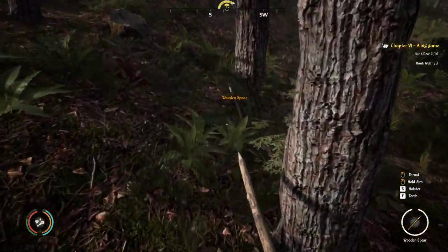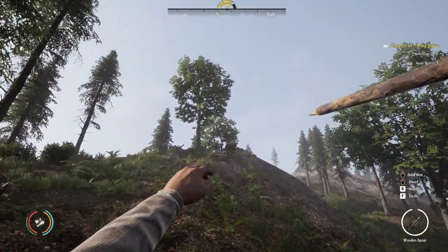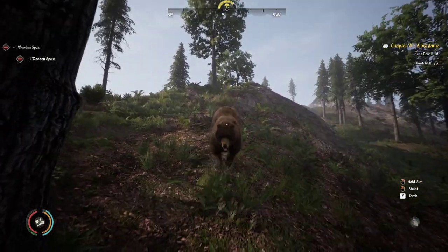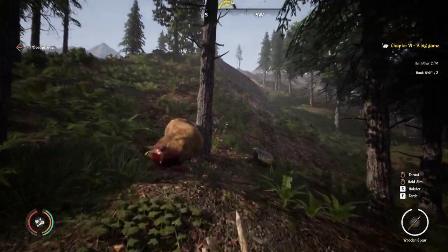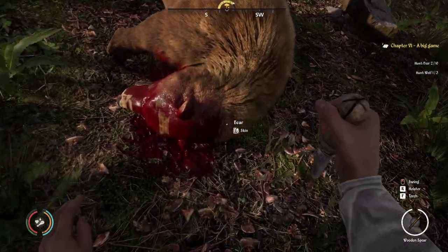Let's grab that spear back — hold Left Alt to see what's on the ground. He actually ate one of those spears, and there's actually another bear over there. I guess we're just going to kill a bunch of bears here.